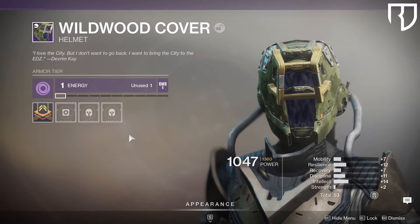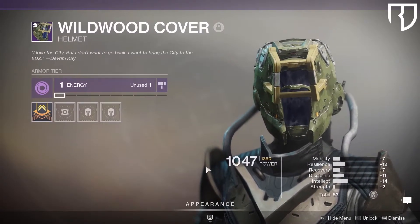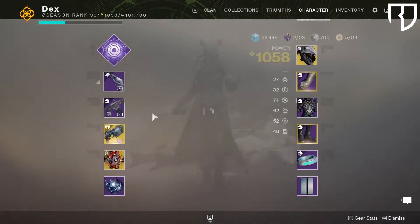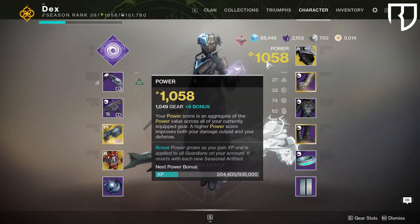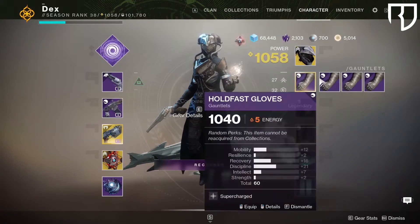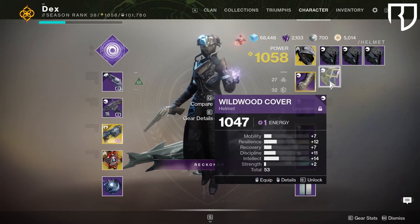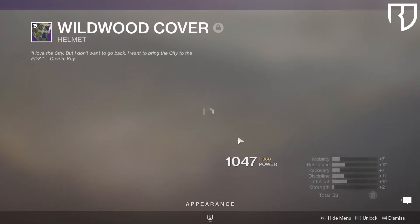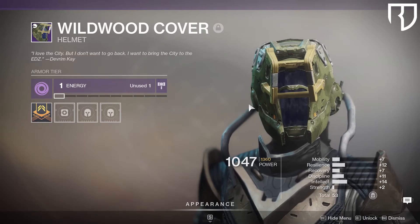Just a little PSA — hopefully you guys can get out and grab some armor when Devrim becomes the plus-zero vendor. If you don't know, the plus-zero vendor is shown in Destiny Item Manager with an engram beside their name, and they'll drop loot at your power level. So if I got a drop at plus zero, it would have been 1049. When he's the plus-zero vendor, go to town, grab some loot, and potentially get rolls you can keep with you until end game next year.